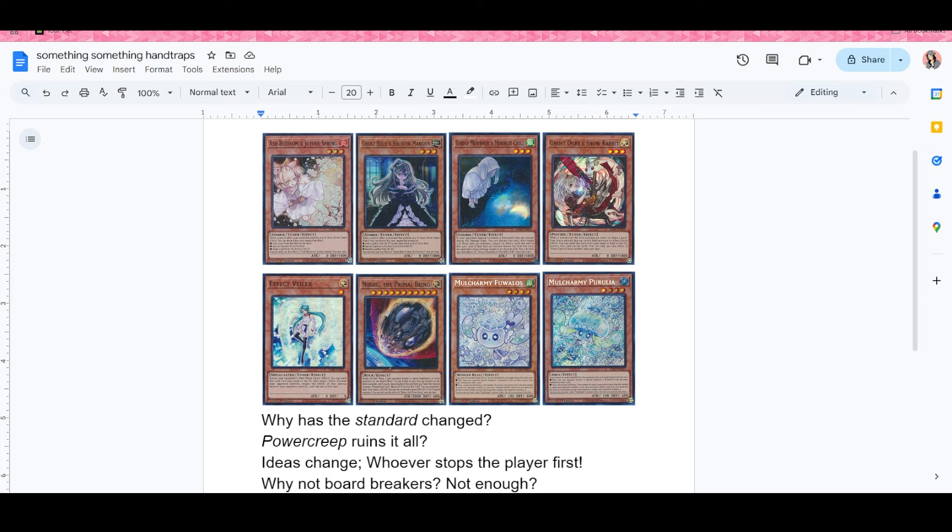Other factors came into play too: Bonfire dropped at like ninety dollars a copy, the Fire King structure came out around that time, and then the Fire King Snake-Eye variants emerged with the Volcanic support. There was also an FTK going around — I don't think it's as easily doable now, it's a lot harder — but the goal for that deck is not to hand trap your opponent to death but to FTK them. Fire King Snake-Eye relies on interaction through Garunix, Phoenix, and the link monsters they make.